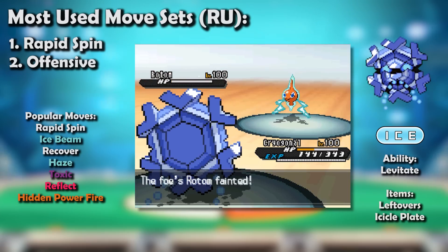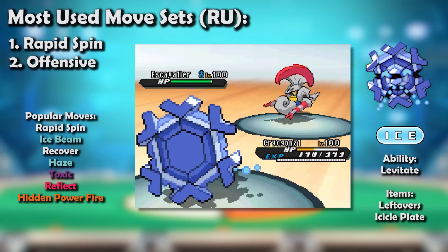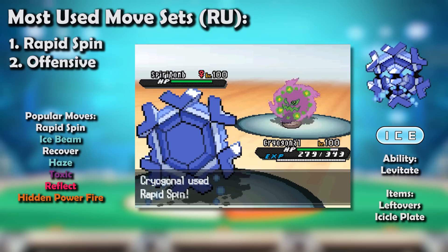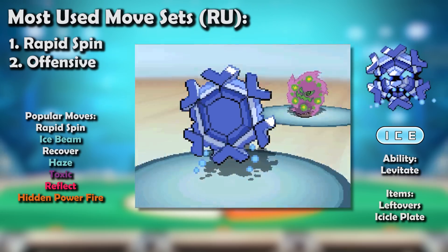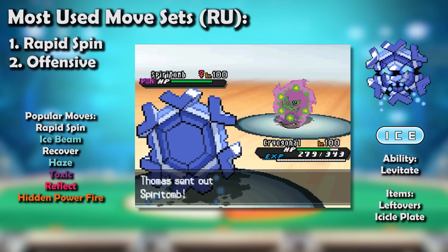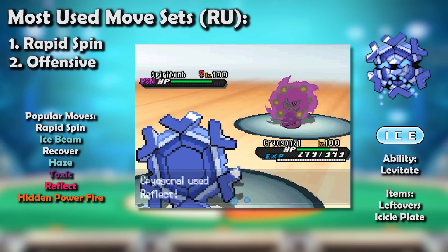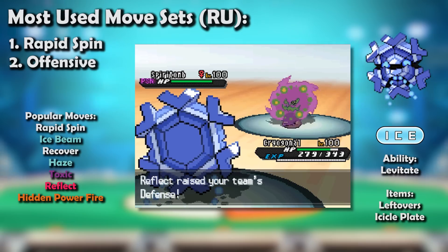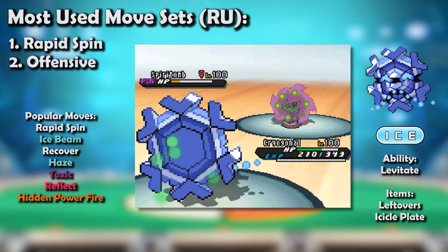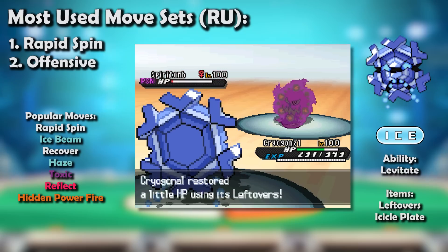Cryogonal was so physically frail it was effectively weak to Pursuit — a big deal considering how good Escavalier and Spiritomb were, especially since the latter also blocked Rapid Spin and took Ice Beams quite well. However, Cryogonal could help shore up its defense stat with Reflect, allowing it to play the long game and attempt to outlast the Pursuit users in conjunction with the Spikes or Toxic Spikes it was often paired with. Indeed, it was a fixture on RU stall — an integral piece of their foundation.